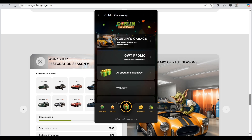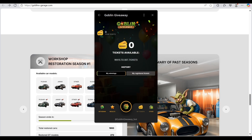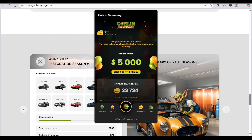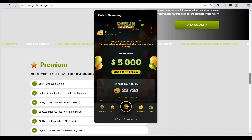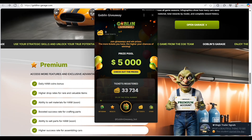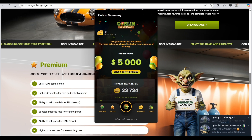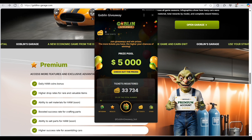Other options are shown here — you can check out GWT promo, all about the giveaway, withdrawal, and language settings. That was a super easy way to play Goblin's Garage and join the giveaways. This was our video about Goblin's Garage — go and play this game and make some fun. I'll see you in the next video, have a great day!